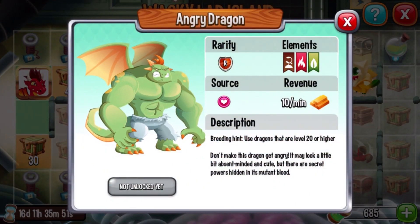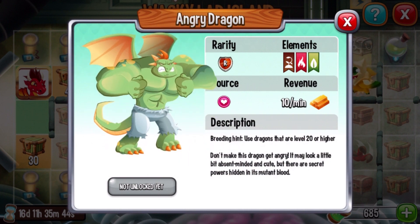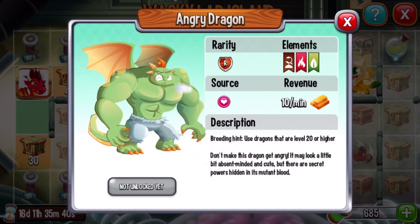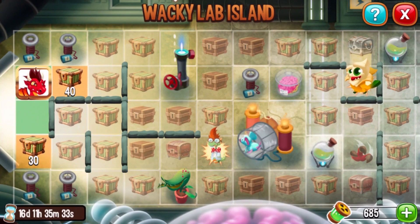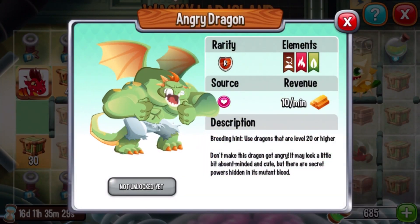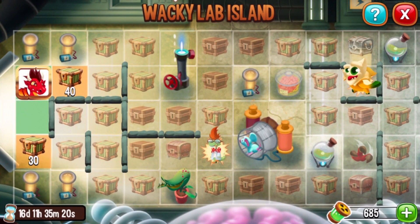The Angry Dragon — this is a really cool dragon. If you haven't seen a video on this dragon, you could actually breed this dragon, I believe. Be sure to check out my other videos. This is the Angry Dragon breeding hint — yeah, you can breed this dragon, but the dragons have to be level 20 or higher. He comes out like a nerd kind of thing and then he transforms. I'll make another video on this Angry Dragon — we're gonna have our Marvel kind of thing.